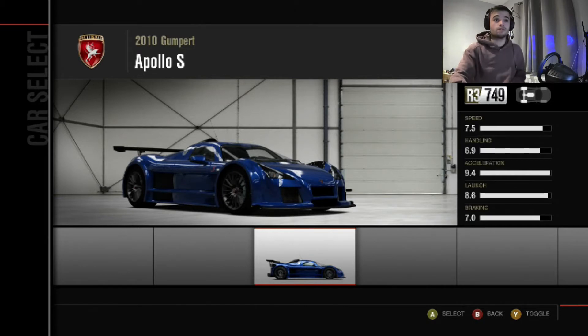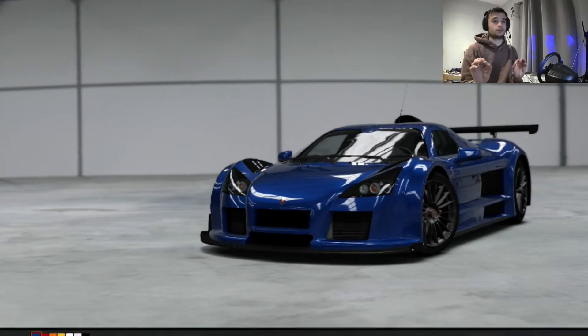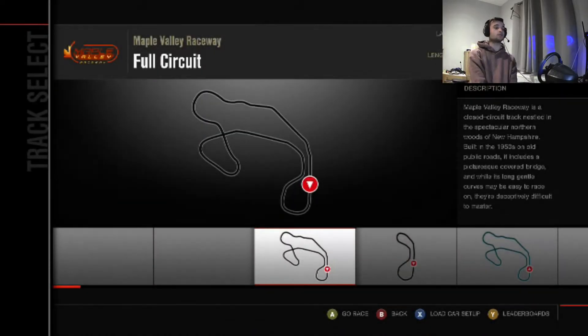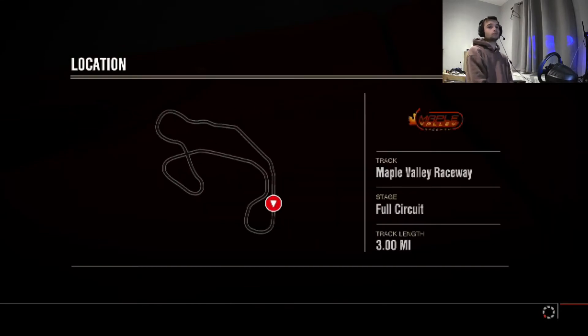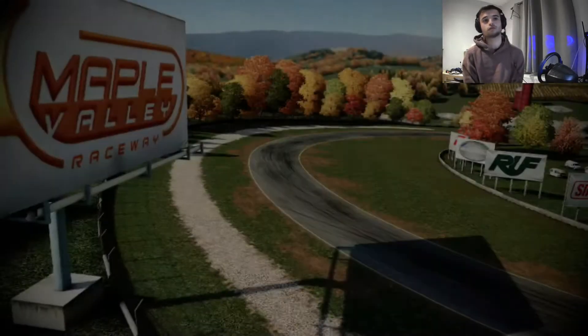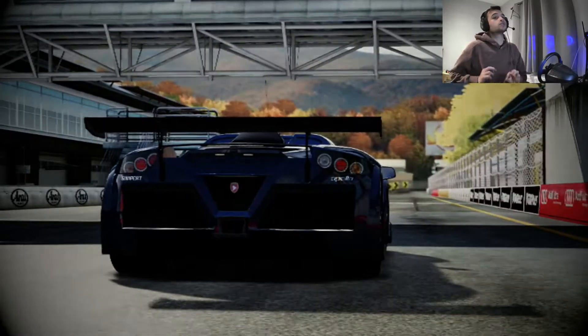Here we are with the first car: the Gumpert Apollo S, R3 class on Forza 4. An absolute legend. 2010. It hasn't been in Forza since Forza Horizon 1. So we're going to throw it around Maple Valley — it's really, really, really windy, so it's perfect for drifting. And let's be honest, this is what this game was actually made for. It's so good.